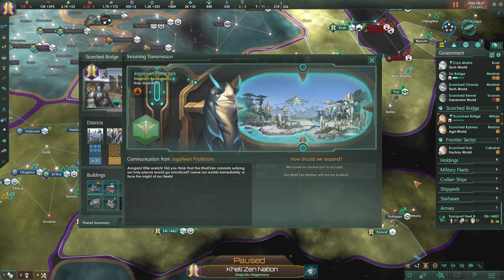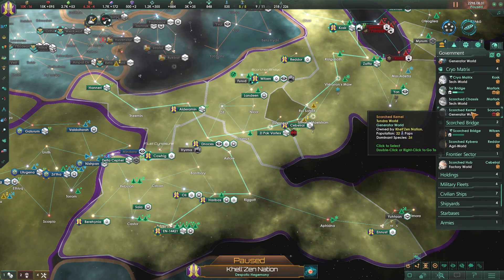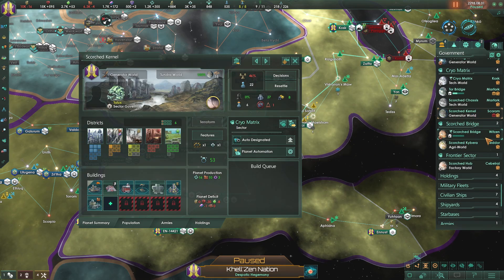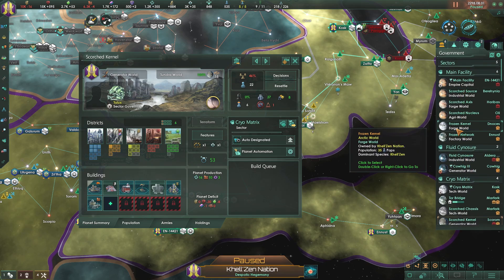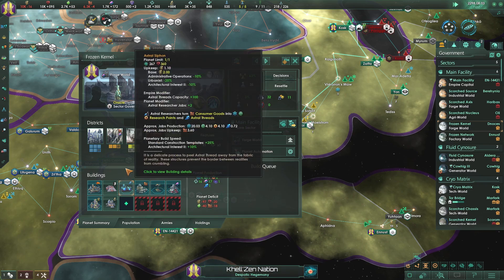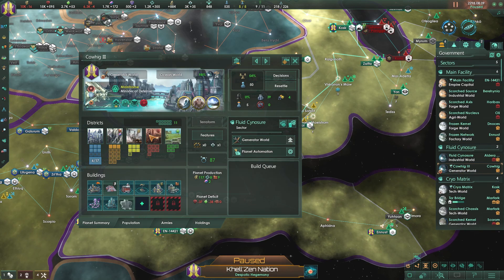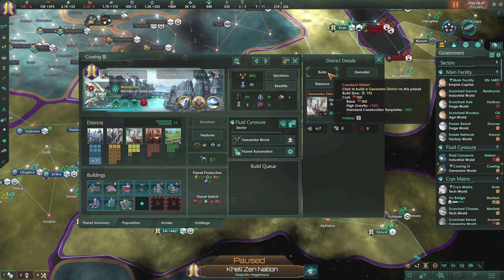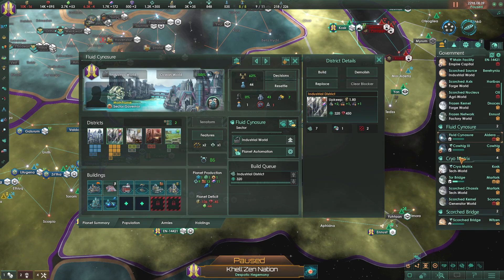We're going to get our worlds upgraded as we can. We have no choice but to accept - they're going to go to war with us here soon, which is going to suck. Let's see what we have: Forge World, Generator World - let's give it one more Generator District. This Industrial World gets one more Industrial Complex.